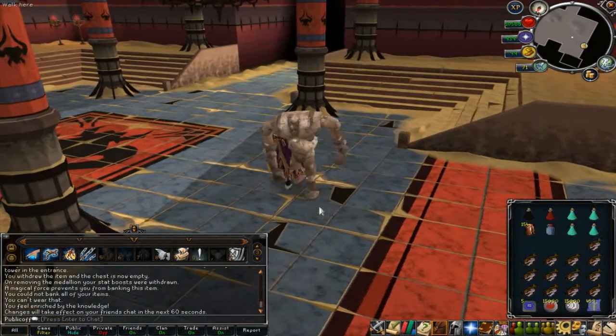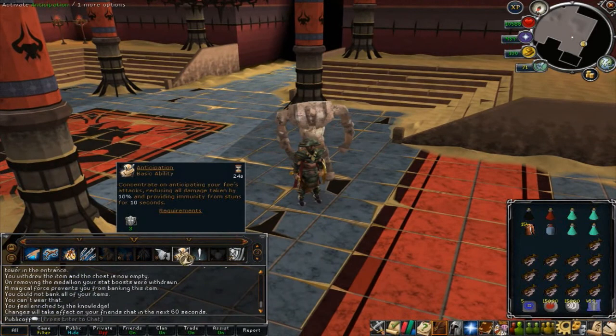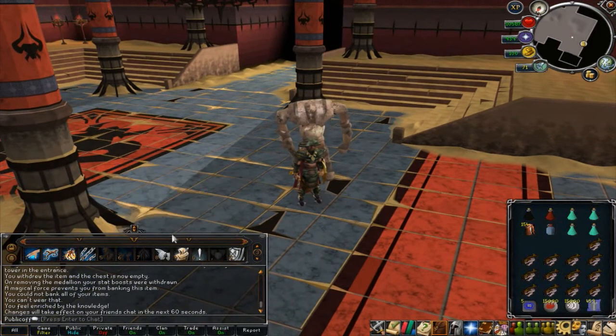You can also heal from the blue orbs and everything else. He will also do a phase where he stands up blinking red and runs straight at you. What you do is just run two squares to any side and you will easily avoid that.